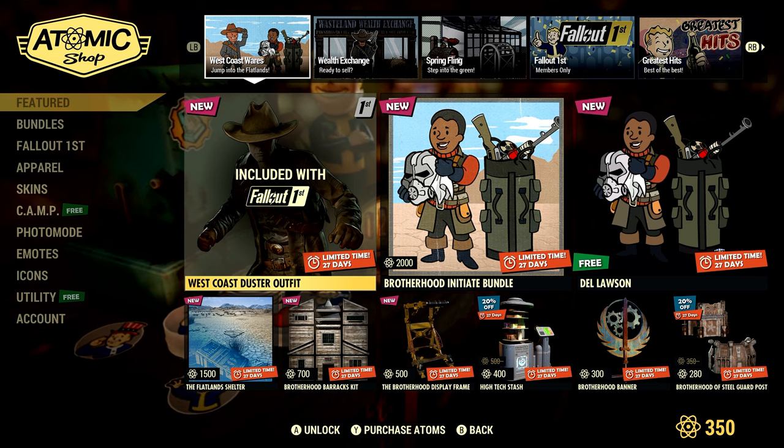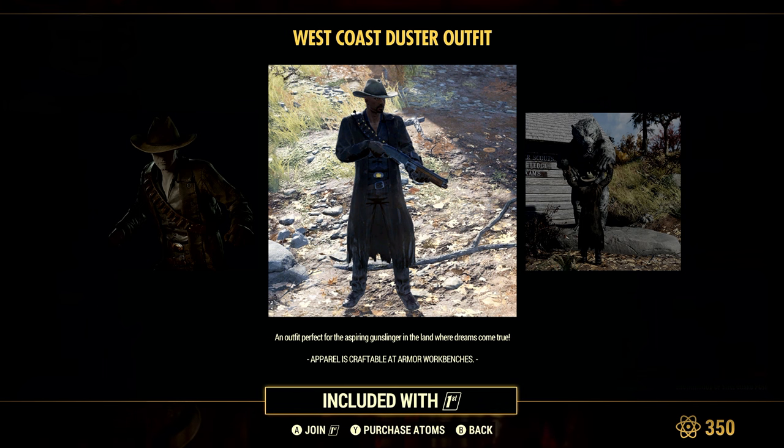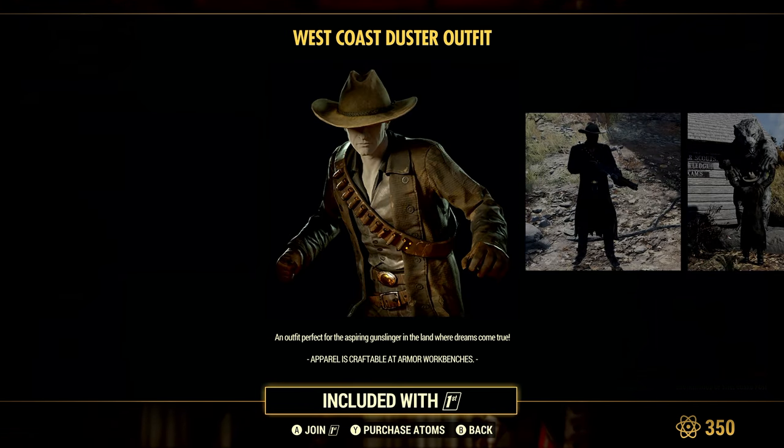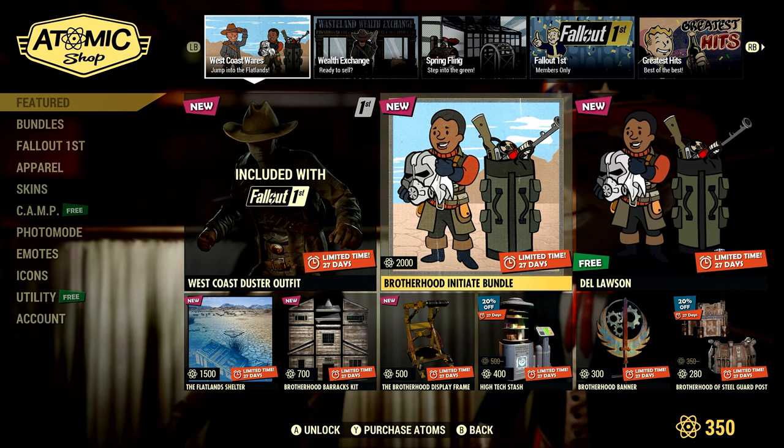Fallout 1st: West Coast Duster Outfit. Most of you guys will know this is The Ghoul from the Fallout television show. We will be able to pick that up for free as a Fallout 1st member. So if you don't have Fallout 1st, it might be worth getting just for this.